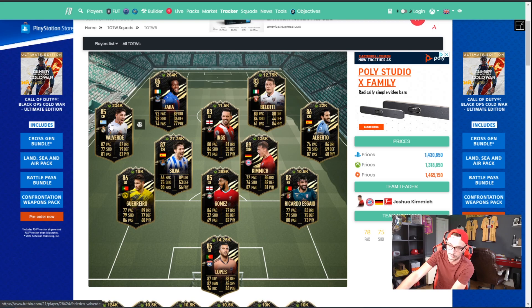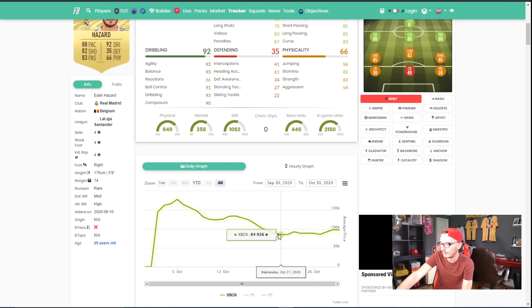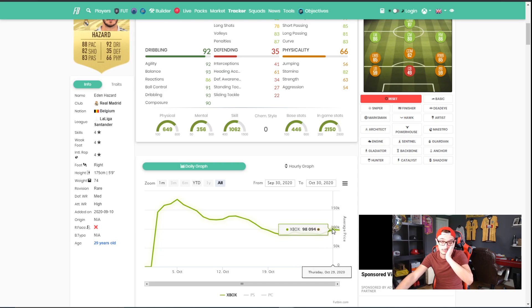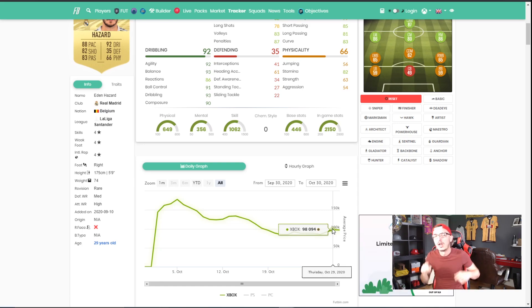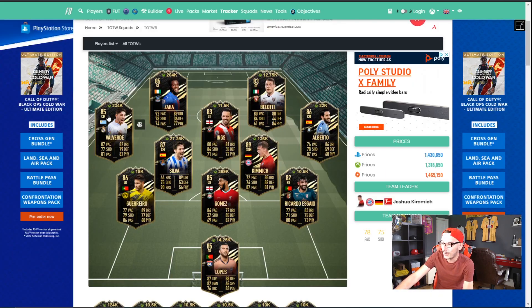Valverde got into Team of the Week this week and he obviously strongly links into Hazard. Hazard's card has dropped down to 87,000 coins due to supply last night, but throughout the week he averaged about 84,000–85,000 coins, and saw a 13,000 coin rise. If you bought him at that price, you're looking at something not far off 10,000 coins profit per card. If you have 10 of them, that's about 100,000 coins profit off an 880,000 coin spend. You can also pick him up cheaper — I saw him on Wednesday and Thursday rewards as low as 79,000, giving you up to 15,000 coins per card.